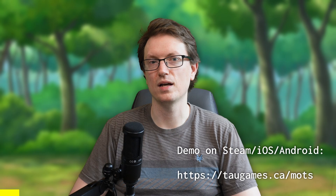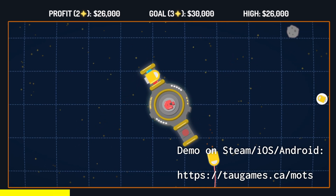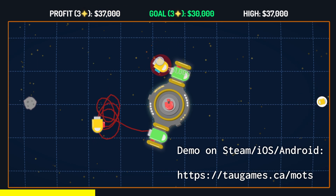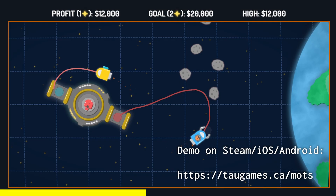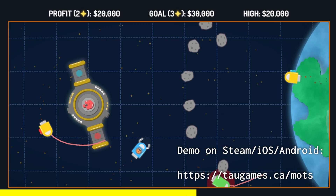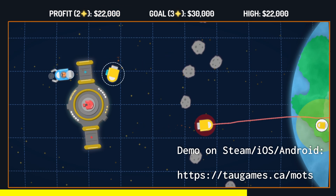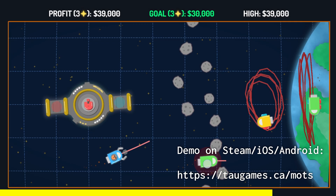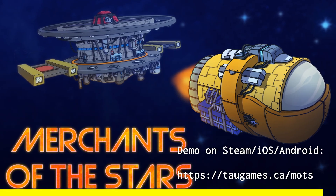I'm an indie game developer, and I made a game called Merchants of the Stars, available now on iOS, Android, and desktop — links down there. It's a traffic control game where you guide cargo ships by tapping and dragging them, helping them reach docks to unload. I'm excited for people to try it, and I'd love to hear what you think. Play it now on the platform of your choice by following the links below, or going to taogames.ca/mots.